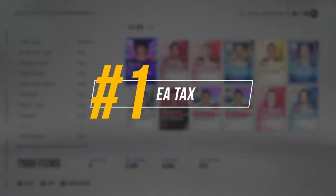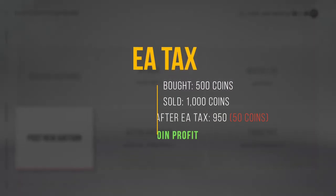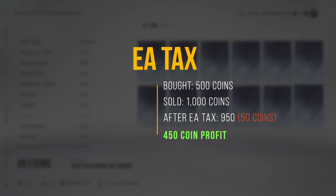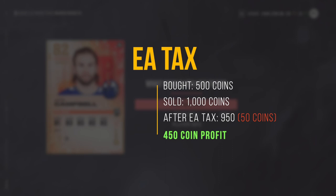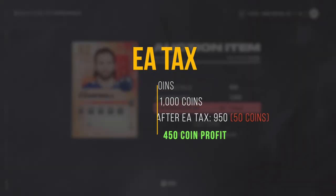The first basic is that there's EA tax. The EA tax is currently at 5% — EA takes 5% of the coins you make off of any transaction in the auction house. For example, if we bought something for 500 coins and sold it for 1,000, we would take home 950 coins, returning a 450 coin profit.